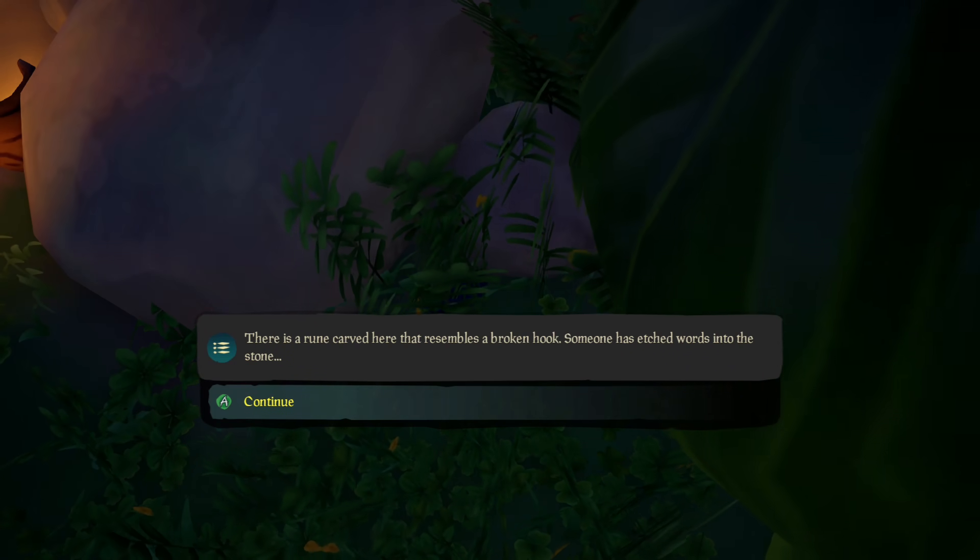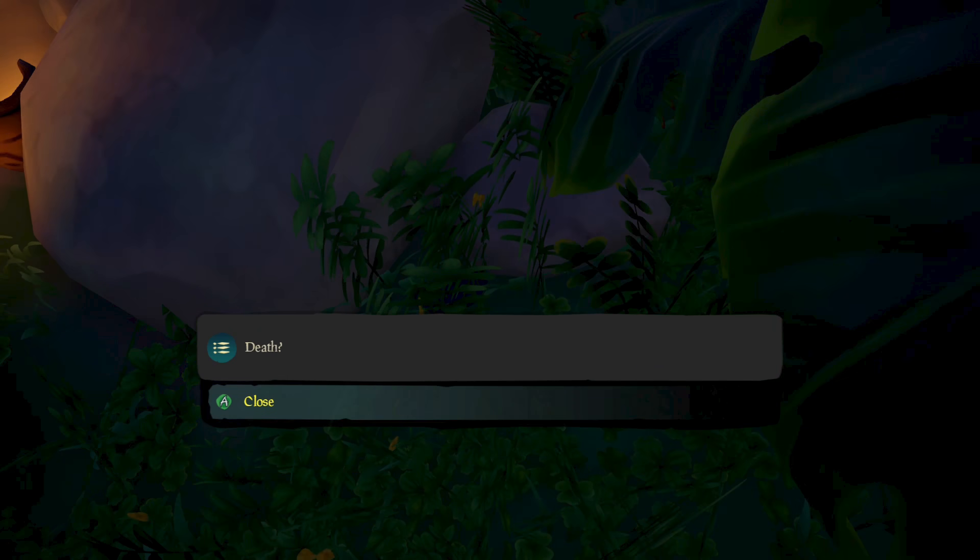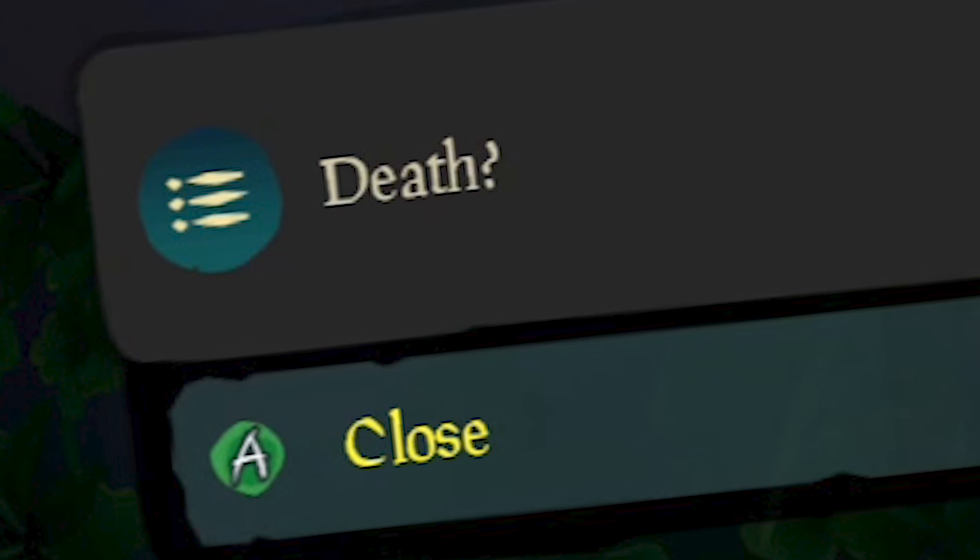This rune resembles a hook and the words Link, Memory, and Death are etched into it — again with the question marks.